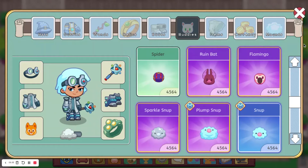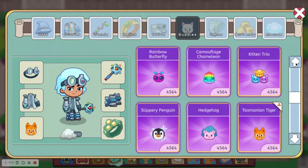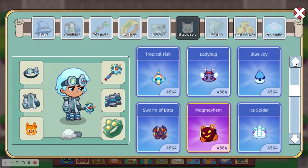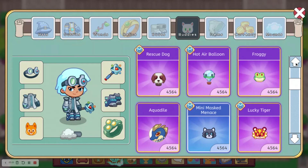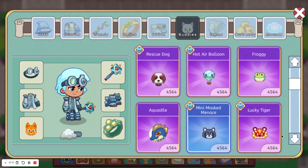At number 4, we have the Mini Masked Menace, which was obtainable in a daily or weekly quest update. It was a beta update, so not everyone had it. I don't really know anyone who actually did get it. But here it is right here.